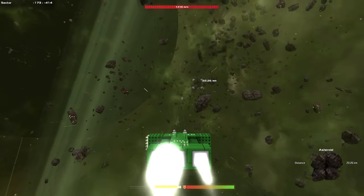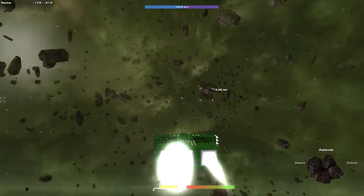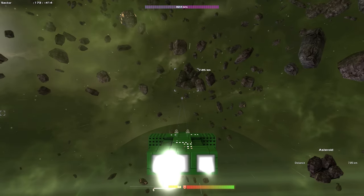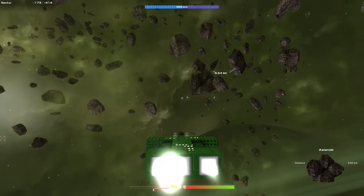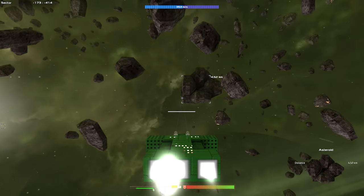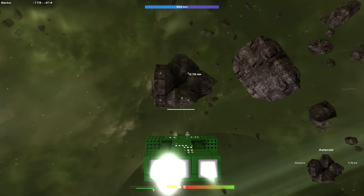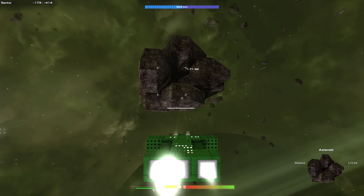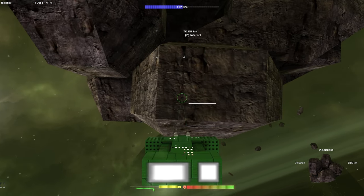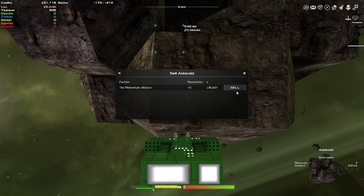I think as you get closer to the center the denser they get too. The more you find something like that the more it's worth. I used up all my power — didn't even realize that. It's just a weak ship for now. Let's check this one out, get up close, claim it and then sell it — 196,000. Damn!